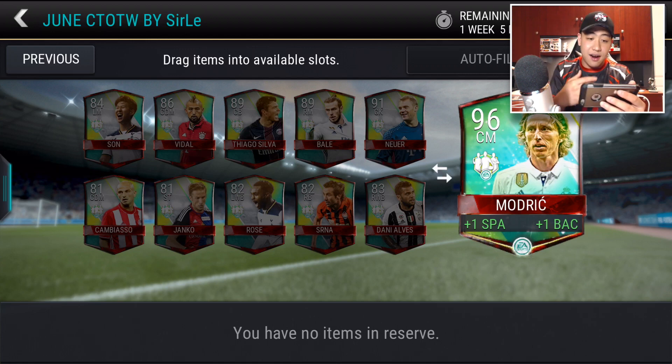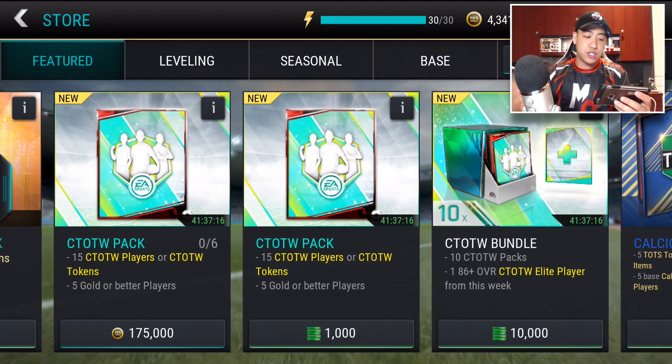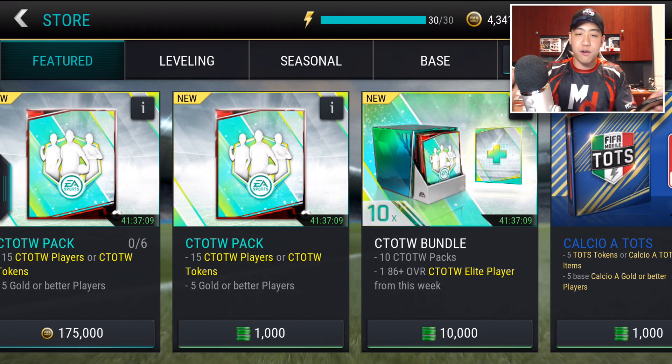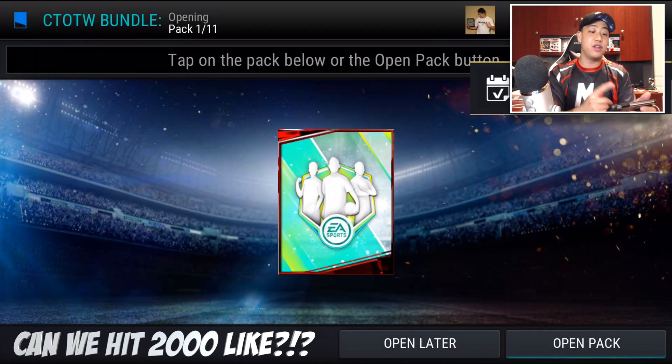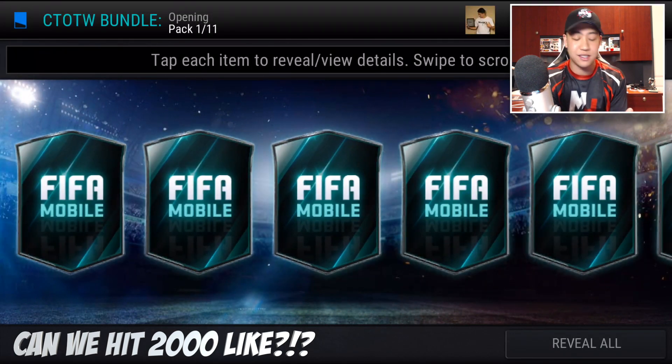You guys see the players right there. Highest overall is Neuer at 91 overall, and then the lowest overalls are 81. Let's go to the store — we have packs and bundles. They are expensive though, 175k each, and you can buy a total of six with coins. There's no limit for FIFA points. We are going to be opening up the 10 times bundle, which is going to give us an 86 plus overall player of this week. Every pack gives 15 Community Tokens or players.